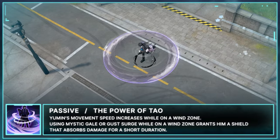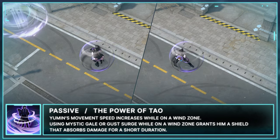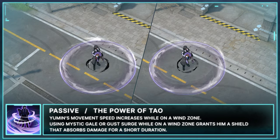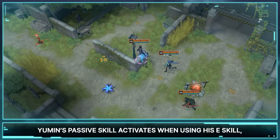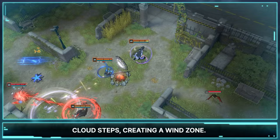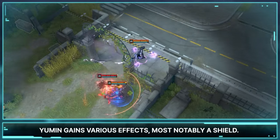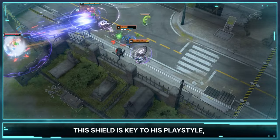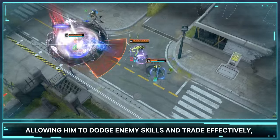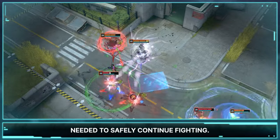Yumin's movement speed increases while on a Wind Zone. Using Mystic Gale or Gust Surge while on a Wind Zone grants him a shield that absorbs damage for a short duration. Yumin's passive skill activates when using his E skill, Cloud Steps, creating a Wind Zone. While fighting within this zone, Yumin gains various effects, most notably a shield. This shield is key to his playstyle, allowing him to dodge enemy skills and trade effectively, giving him the extra protection needed to safely continue fighting.